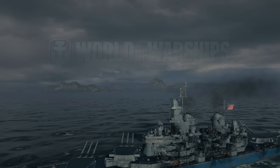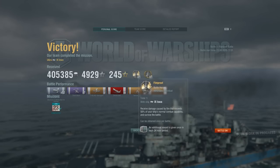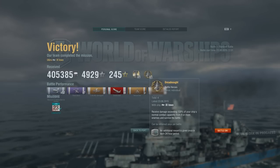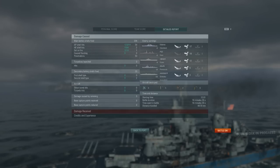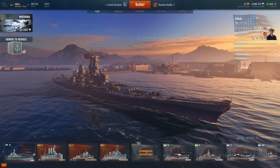Final stats: 405,000 credits, 4,900 experience, 245 free experience, 52 hits, 7 planes shot down, 1 critical hit, 4 ships destroyed, 1 set on fire, 4 citadel hits. We earned the Fireproof and Dreadnought achievements. In team experience we came second with 2,190 base experience and 4 kills. Total damage was 123,000 with armor piercing and 1,500 with the initial high explosive salvo. This has been the USS Iowa, the tier 9 American battleship.